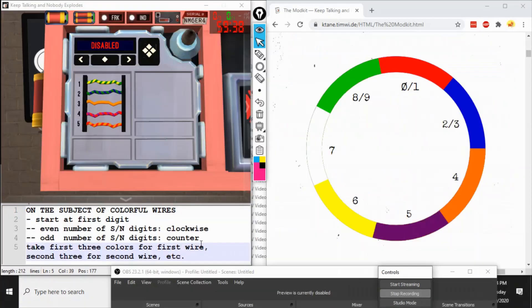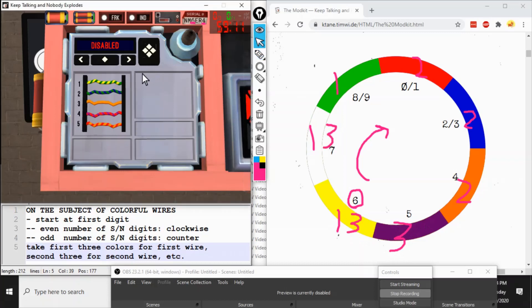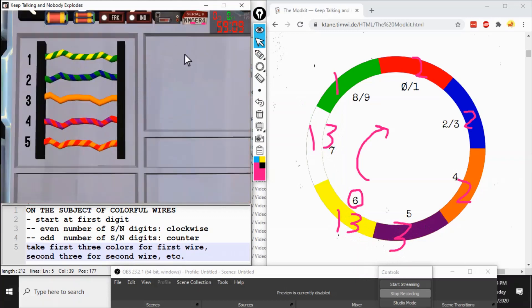If your Modkit just has wires, you are on the subject of Colorful Wires, and this big circular device. Start at the first digit of the serial number. If you have an even number of digits, go clockwise. If you have an odd number, go counterclockwise. Assign the first three colors to the first wire, the second three to the second wire, the third three to the third wire, and so forth.